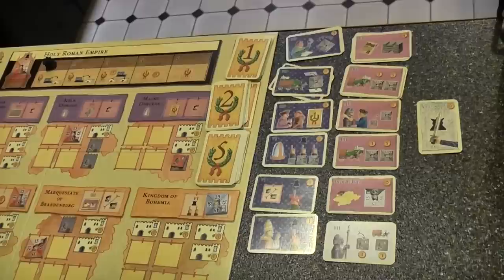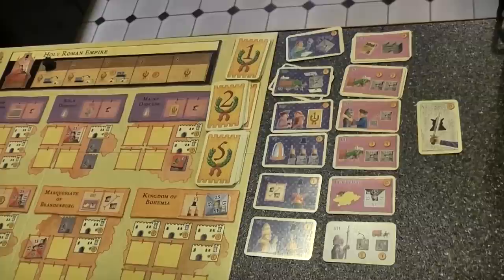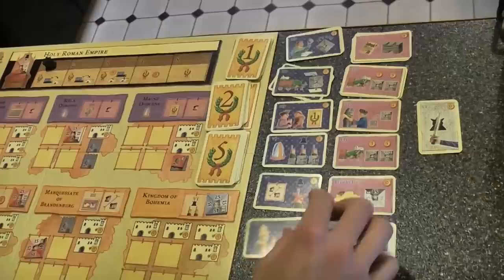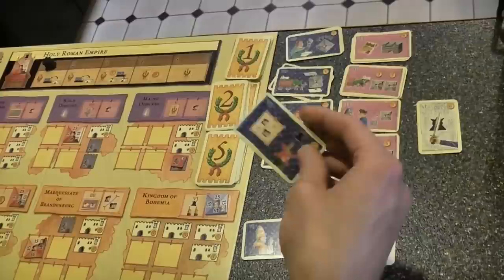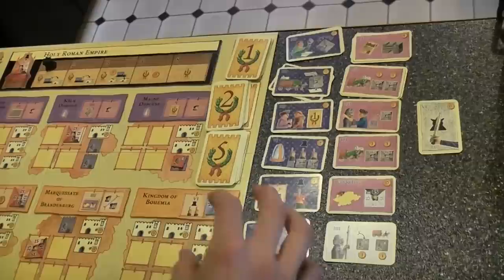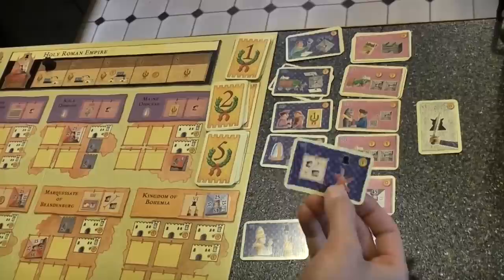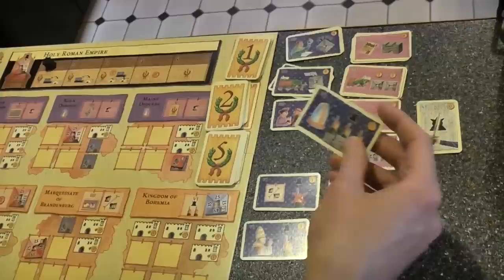Then we have the three blue voting-related cards that all affect the Emperor election. The easiest is the Pope card — the Pope gives you an extra vote in the Emperor election. Then we have the Excommunication card, which only works on secular electorates — the bottom four on the board. What it does is disallow their vote in the Emperor election. Secular electorates each get one vote, except the Kingdom of Bohemia which has two. If you get this card, you can determine one of them not to vote.